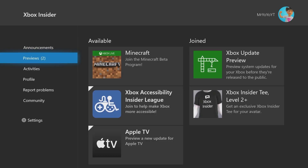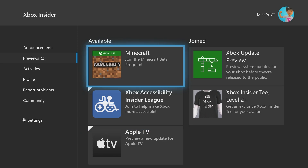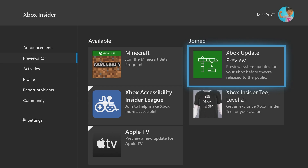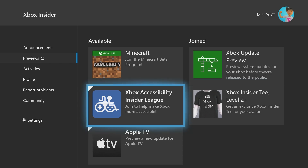Next, going to the Previews tab, you can see several options. There's the Minecraft Beta Program, where you install a special Minecraft application to test upcoming game updates before everyone else. You also have the Xbox Accessibility Insider League, Apple TV — where you can preview updates for that app — and the Xbox Update Preview, which gives you the ability to download console updates. There's also a free Xbox Insider t-shirt available if you're Level 2 or above.